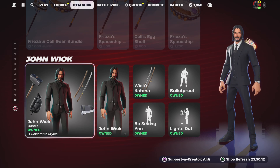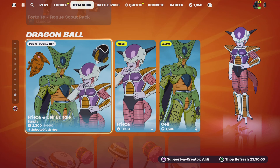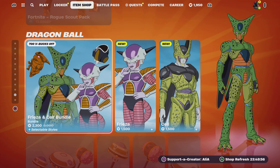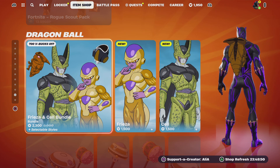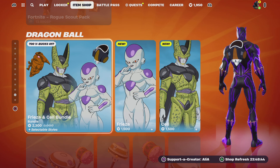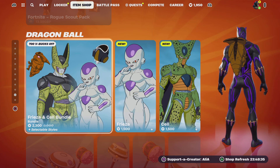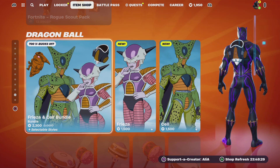Last but not least, he needs no introduction — Baba Yaga himself, John Wick, is still in the item shop. Hope you guys enjoyed this video — if you did, smash the like button. Let me know in the comments who your favorite Dragon Ball Z villain is: Cell, Frieza, or Majin Buu. Everybody have a Merry Christmas — getting Dragon Ball Z on Christmas is a gift in itself. If you're new to the channel, subscribe and join us on Let's Catch a Vibe. Turn on notifications so you don't miss an upload. Peace!